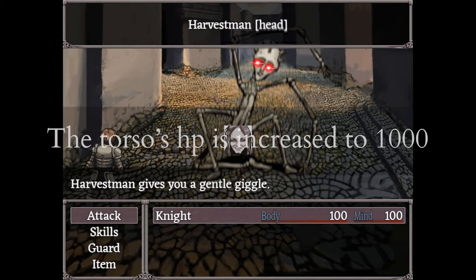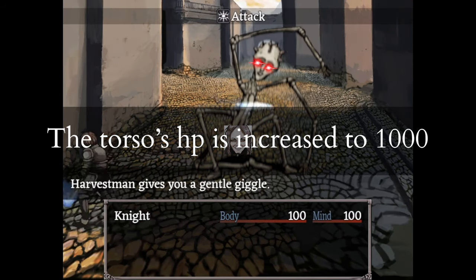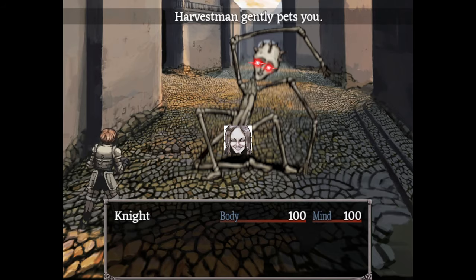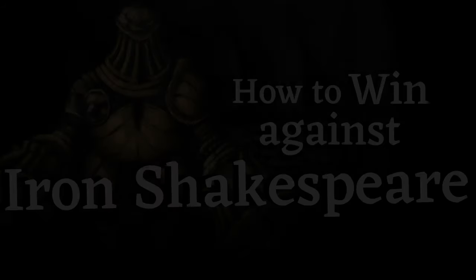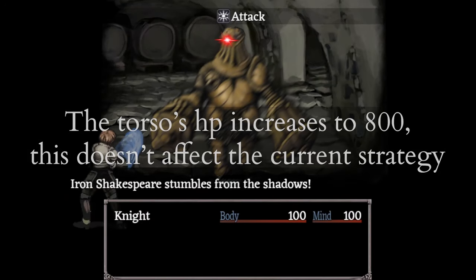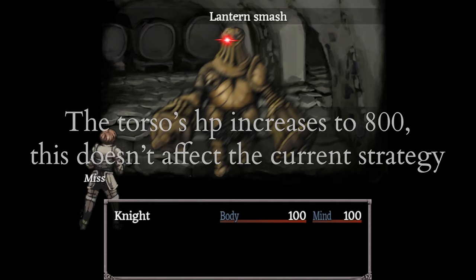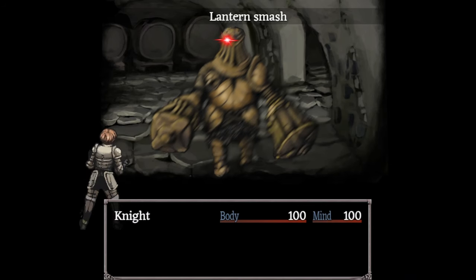His torso jumps from 560 to 1000 HP. You'll need to deal a lot more damage very quickly to fight him safely. His torso jumps from 575 to 800 HP. This doesn't affect the strategy aside from how much damage you need to deal before he attacks.